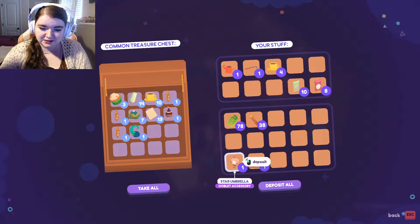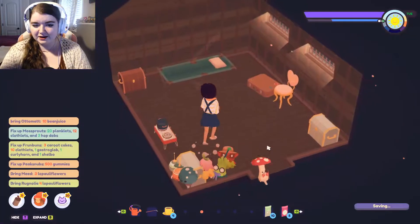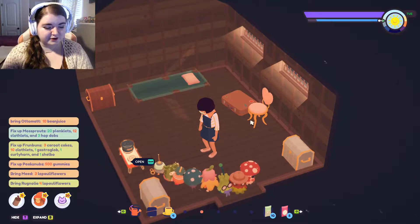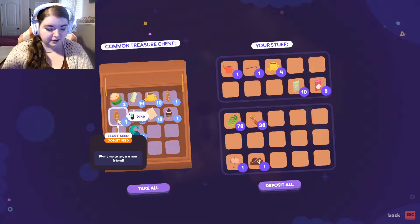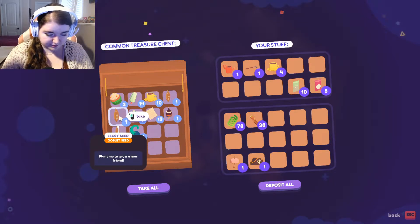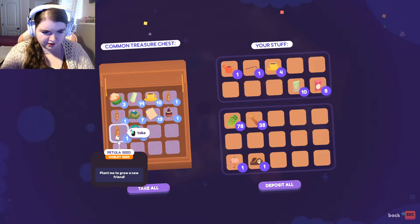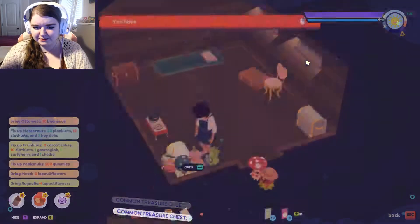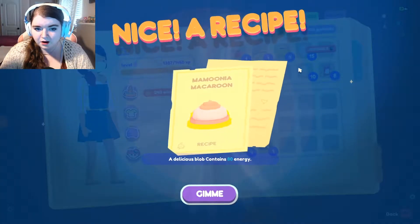I got this star umbrella, and then this heart chair from Melda. And then the Pirate Hat — the Pirate Hat and Legzy are from a friendship level of Meritensil. And I think the rest of these seeds here are from the Dance Barn, so we can plant those.